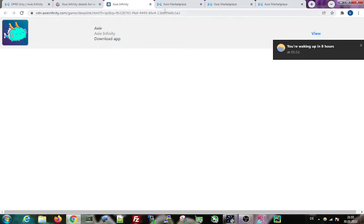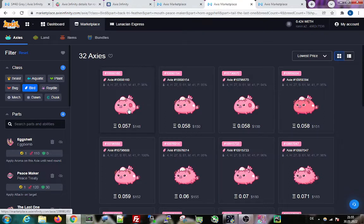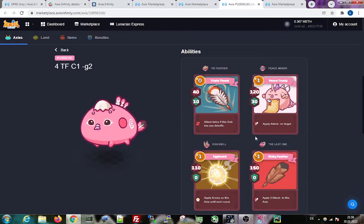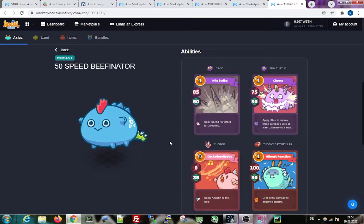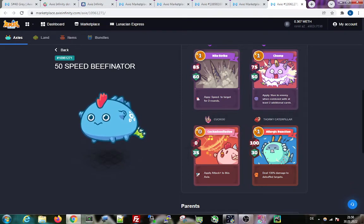This team is quite strong and not expensive. The plant is a basic plant and the bird — if you look at what it has — tri feather, peacemaker, eggshell — it's a good combination with the zero card. You throw the zero card first and then the other card. The dusk is also not so common, it's kind of an underdog build. You don't see this build very often, which is also why I wanted to share this opportunity — a good, cheap team with high MMR potential.